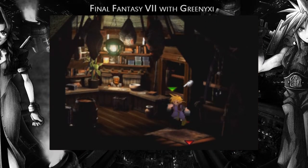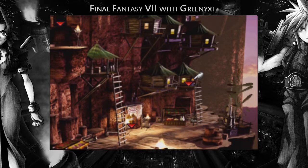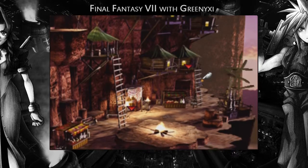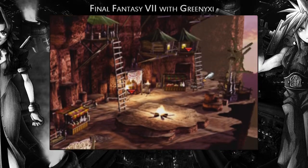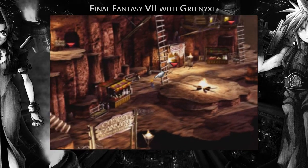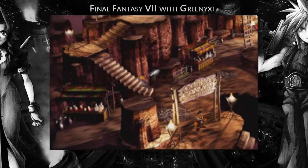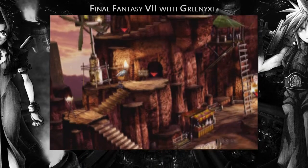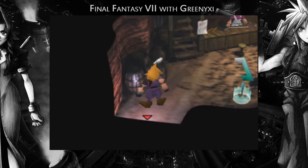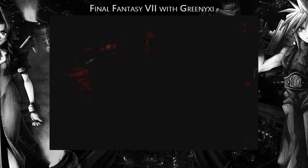On the way up to Bugenhagen's Observatory, you can remember there's a shop with all HP and MP pluses and stuff like that. I want to get a couple more of that sort of stuff. I want to be able to have two HP pluses on each character as well as one MP plus. Once we get equipment that actually has more materia slots and stuff, then that'll be easy to fit everything on. Don't worry, there's no bosses or anything yet, so I don't need to save.